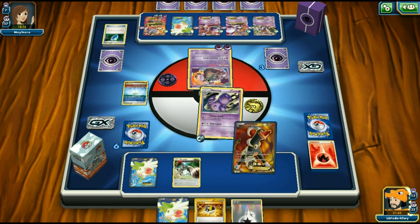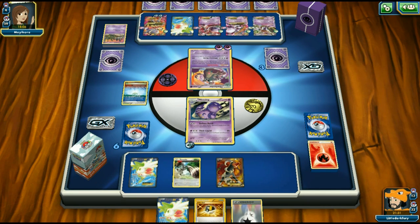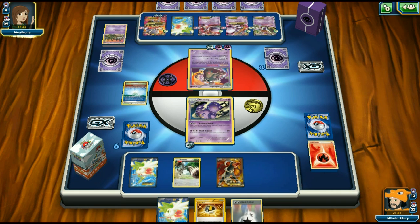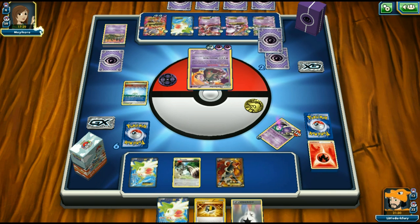Opponent just attaches an energy instead of retreating, so we retreat Houndoom into Wheezing and use Balloon Bomb. We get one heads this time, discarding Trubbish and Sycamore. Opponent has four cards left. They top-deck DCE and retreat the Garbodor, but it still bought us a turn. With four cards left in their deck, we just need one more Team Rocket's Handiwork.